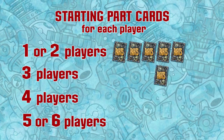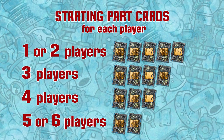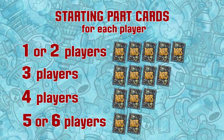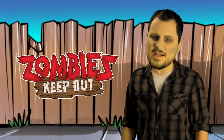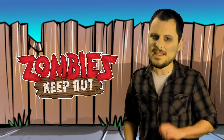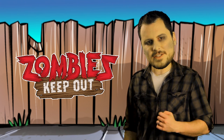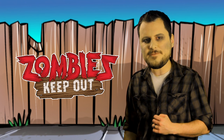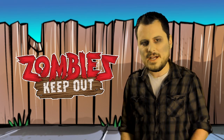Lastly, deal part cards to each player based on the number of players. There is no limit to the number of cards a player can have in hand during the game; these numbers only set the starting hand for each player. The first player to take a turn is the player most prepared for a real-life zombie attack. After that player's turn, play proceeds clockwise around the table. Players continue to take turns until the group wins the game by completing three contraptions, or the zombies defeat them by destroying three contraptions or by breaching the door of the workshop.